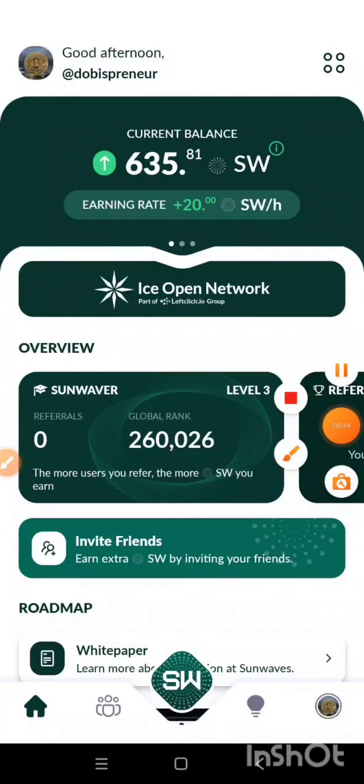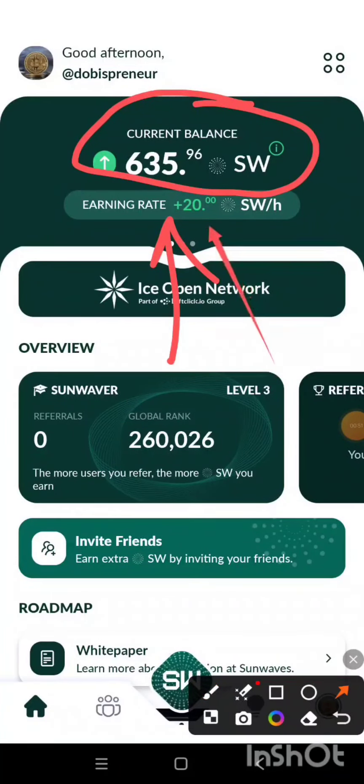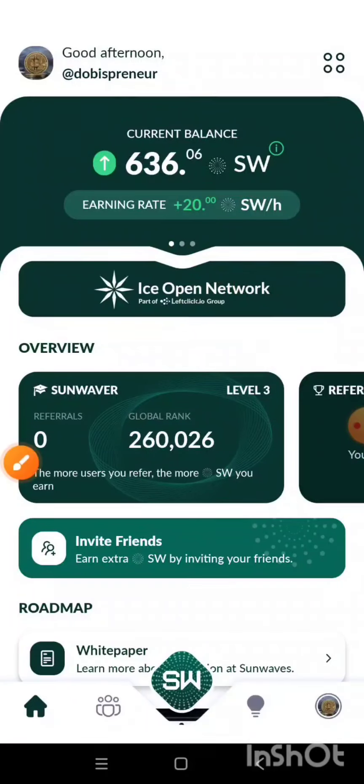As you can see the interface, this is the current balance I have and this is my mining rate. What this means is that I am earning 20 Sun Waves — that is SW token — per hour. In this video I'm going to show you how to boost the mining rate so that I'll be able to mine more Sun Waves tokens per hour.